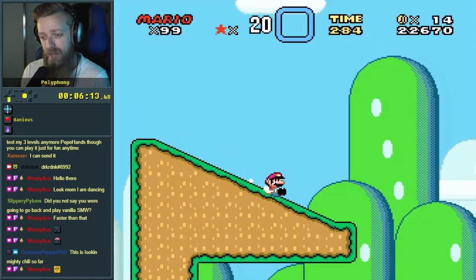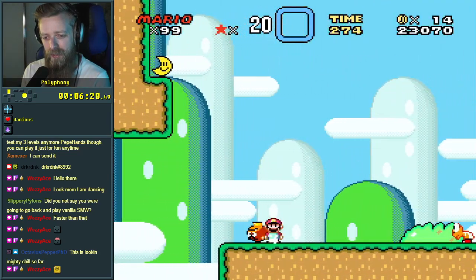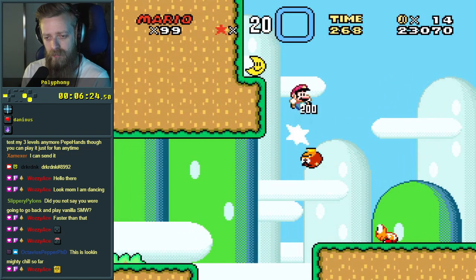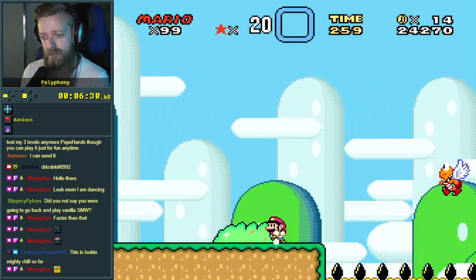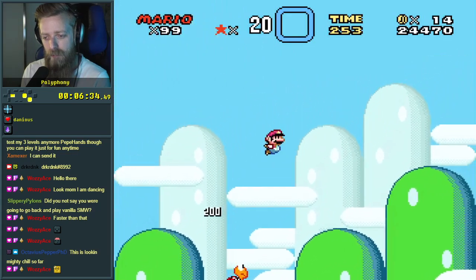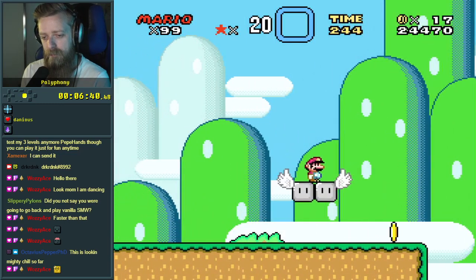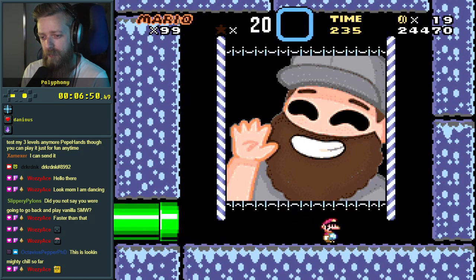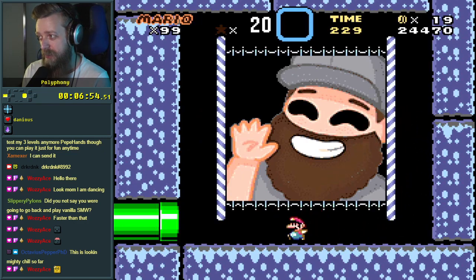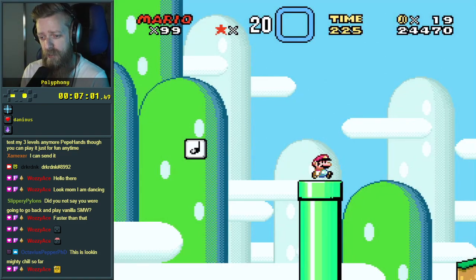Oh — all right, well we just hold down do we? All right, one of these. There we go — oi, there was something up there, I saw a thing. Maybe we'll have to come back for that one, who knows. What was this one called? I forget the name of this level. Look at this fella! So that's how many portraits we've seen — like three so far I guess.